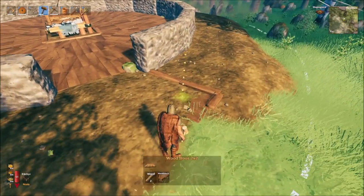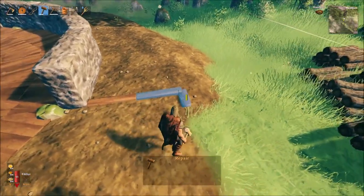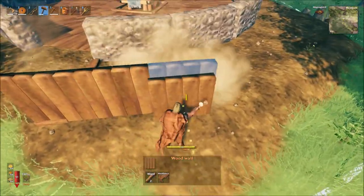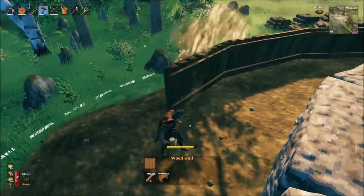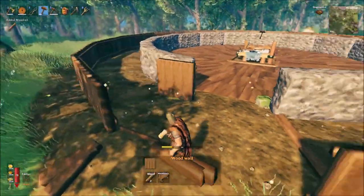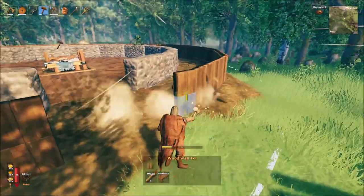To construct the outer wall of the stronghold, we place 4m of wood beams perpendicular to the inner stone wall, and then another perpendicular 1m wood beam, allowing us to then place a circular pattern of 3 full-height wood walls all the way around the base concentrically, but again leaving a gap for our gateway, which we'll prepare for with some 1x1 wood walls.